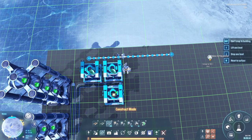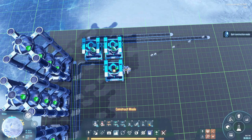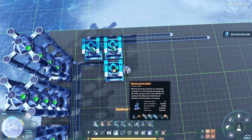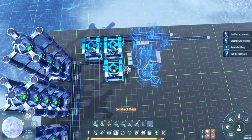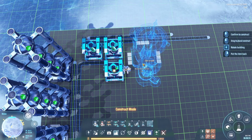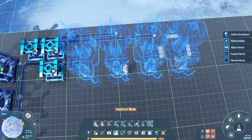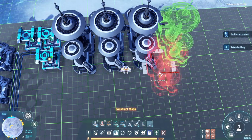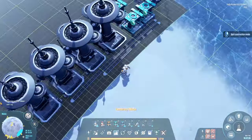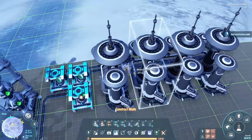Strange matter is something we have not been creating before because it actually needs the particle colliders, which we produced in the last episode. Particle colliders are huge and very energy-draining buildings, and we are going to be putting in four of those. They are huge, but they are awesome — I just really like how they look — and they will be producing strange matter.